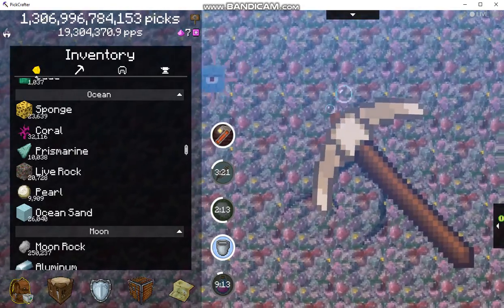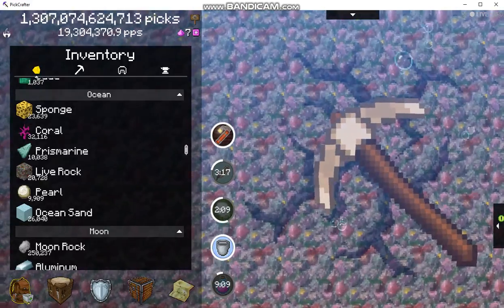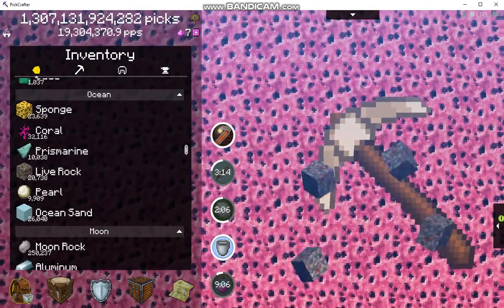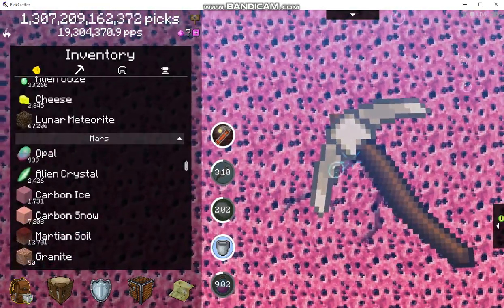In the ocean, you saw that squid that goes by — that has primacene and pearl in it. The ocean has sponge, coral, primacene, live rock, pearl, and ocean sand.